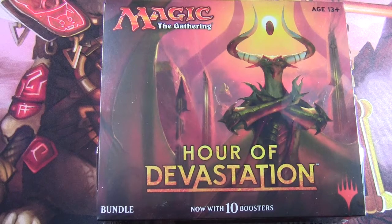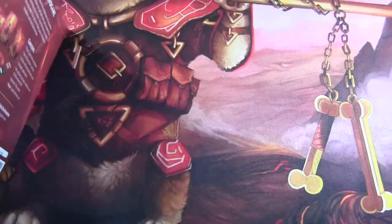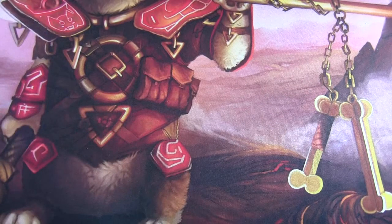Hello and welcome to another Magic the Gathering unboxing. This weekend saw the release of Hour of Devastation, and we're going to open the Kronos bundle and see what's inside and what sort of pulls we get from the boosters. Hour of Devastation is the second set in the Amonkhet block, and it's the smaller of the two.